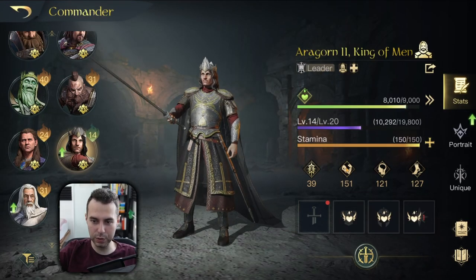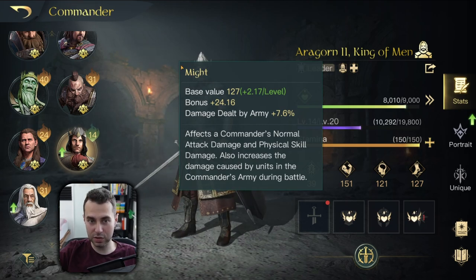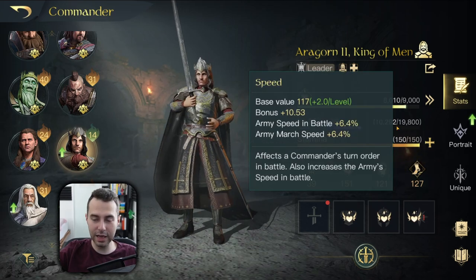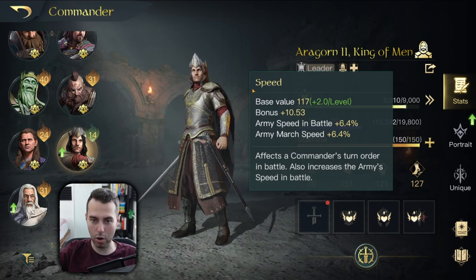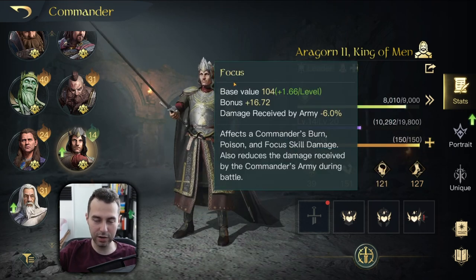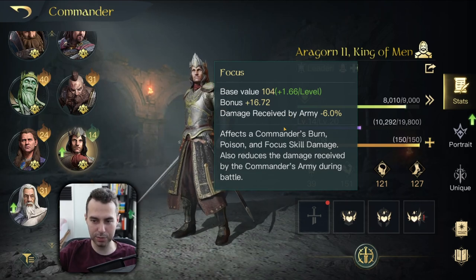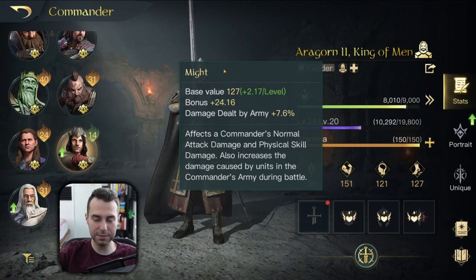Moving over to the attributes — at first glance, his highest attribute is might, which is definitely what you want to push at all times. That is his main stat, followed by his speed stat. King of Man is very speedy — fast enough that he has no problems outrunning important mechanics. We don't have to worry about speed. Focus is just there for passive damage mitigation and that's it. Long story short, push his might stat as far as possible.